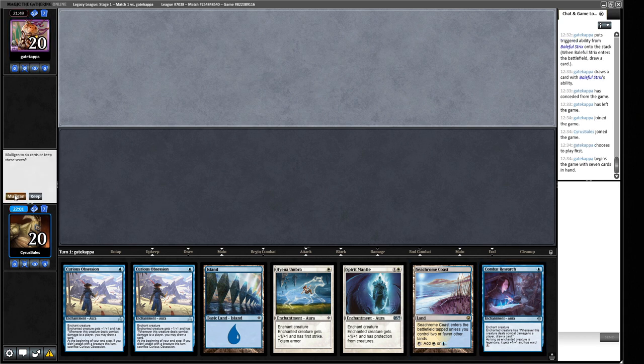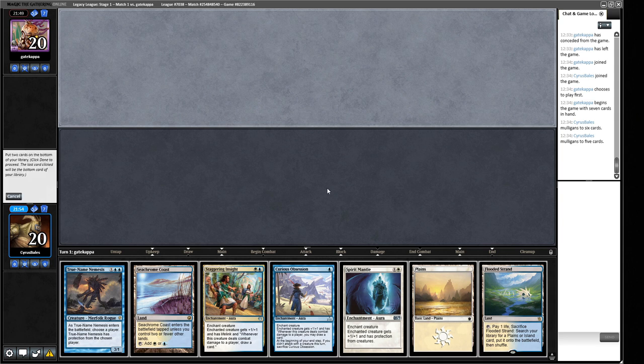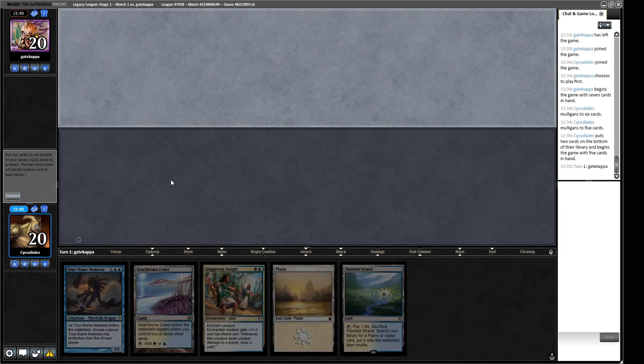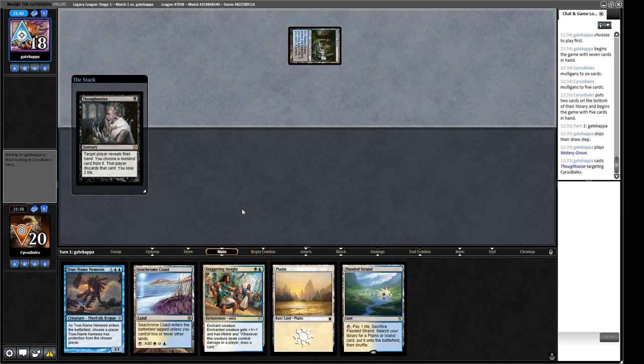Game 2: this hand doesn't have any creatures — we have to mulligan. Next hand doesn't have any lands or creatures — mulligan again. This one does have a creature eventually. We can keep this but it's not filling me with joy. We're probably getting rid of Spirit Mantle and the Curious Obsession since the other one is just better. I think we are very unfavored going into this game. The Thoughtseize is pretty backbreaking for us — there it is. We lose our threat.